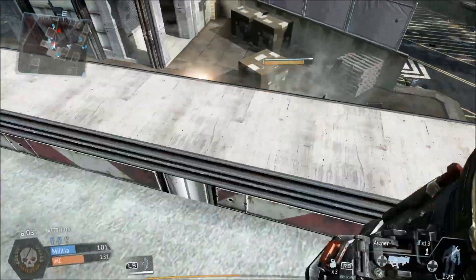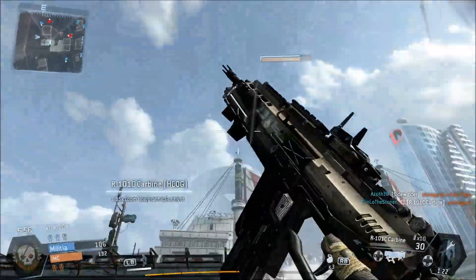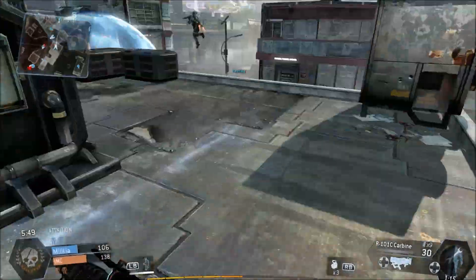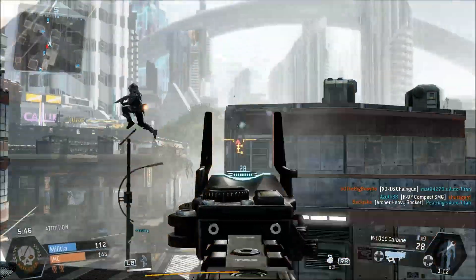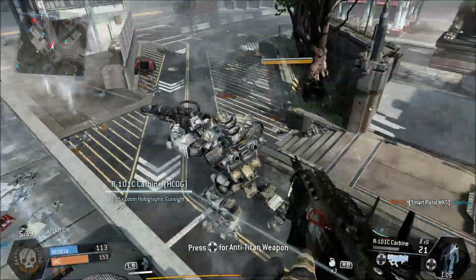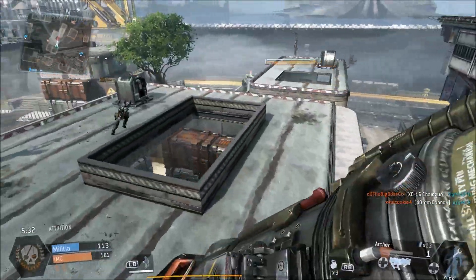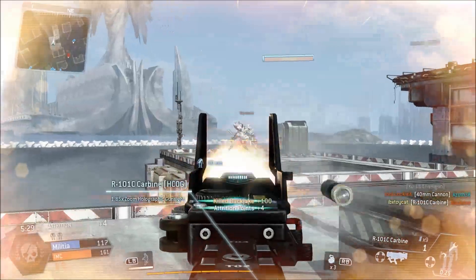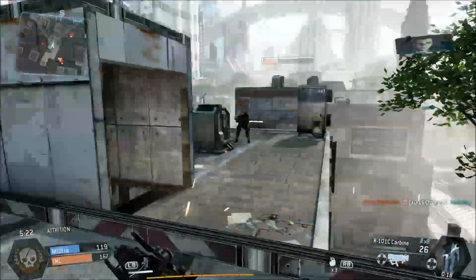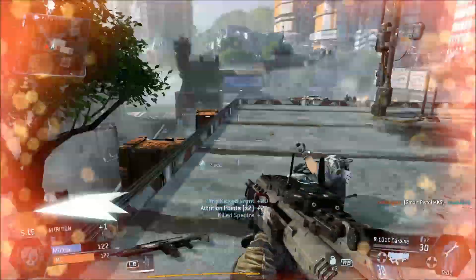One of the cool things you can do when people jump out of their titans is try to get them in midair. Oh no, run away from that titan — oh, it's a friendly titan... no, that is NOT a friendly titan. This game has that FPS super-fun element it should have, but then on top of that it's got the bots to make you feel like you're doing pretty well even if you're not.